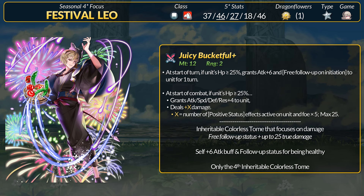For his weapon, Leo has the 4th inheritable Colorless Tome. Juicy Bucketful Plus has 12 might and every turn, if above 25% HP, the user gets a plus 6 attack field buff and a status for free follow-ups when initiating. In combat, if above 25% HP, unit gets plus 4 to all stats and true damage equal to X, where X is the number of positive status effects active on the unit and the foe times 5. If there are 5 positive statuses in that battle, the unit gets a max 25 true damage.